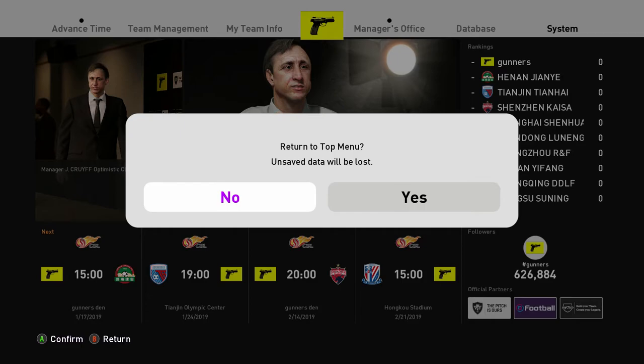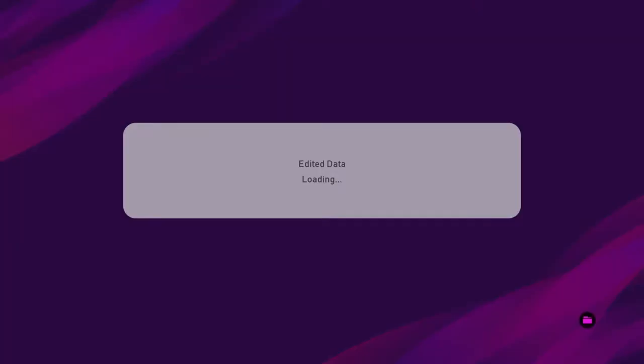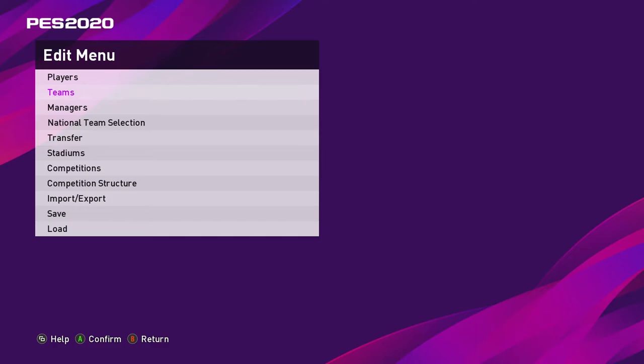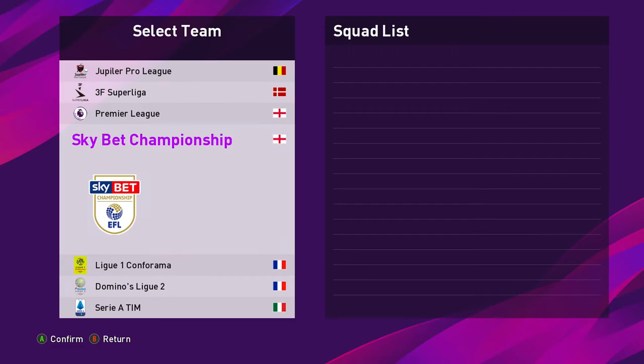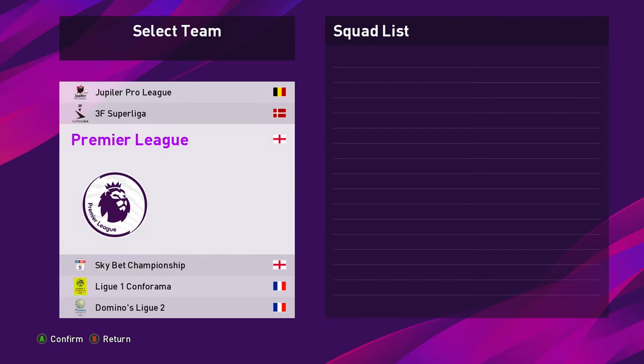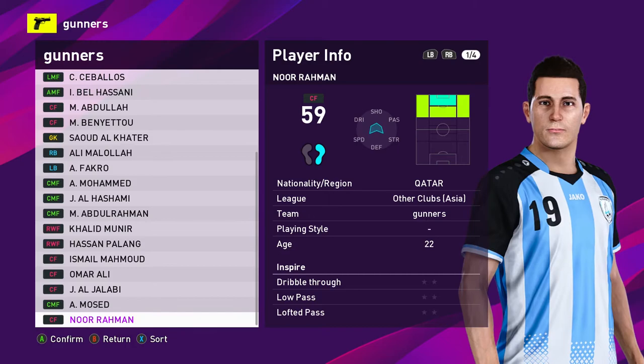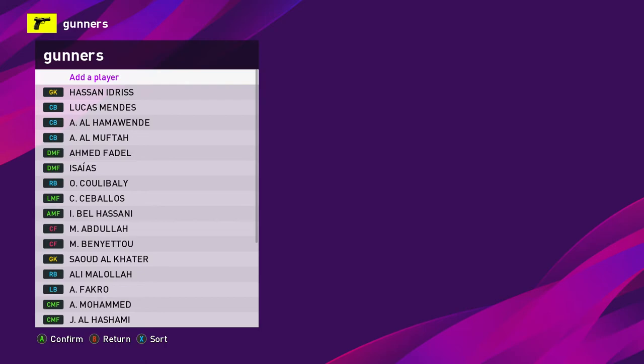After saving, you have to go back to the edit menu and transfer those players back to their original clubs so you can use them offline. For example, after transferring Salah to this new team, he won't be in Liverpool anymore — so if you want to play with Liverpool offline you won't have Salah. Once you've saved him in the master league data, you can transfer him back. You can do this for all the players. Once you've saved it in the master league menu, you've got no problems. All the players are back to their default teams.